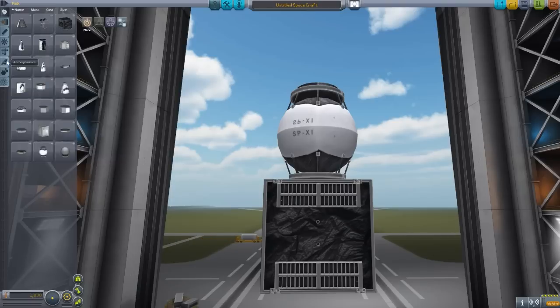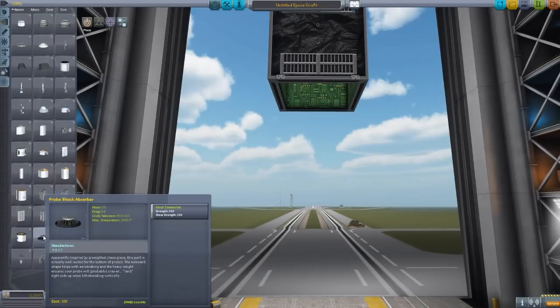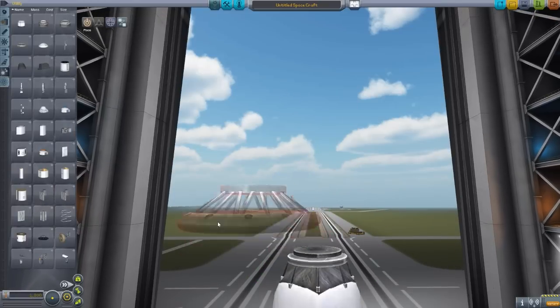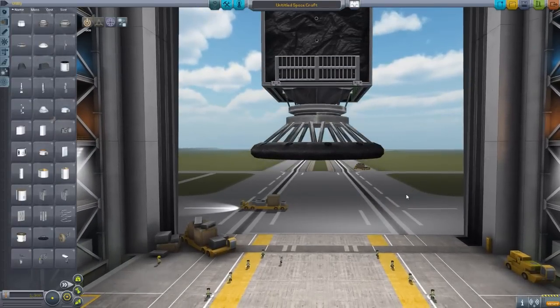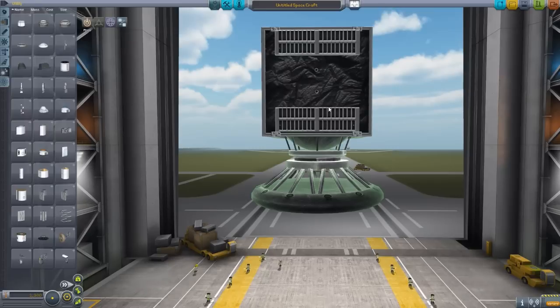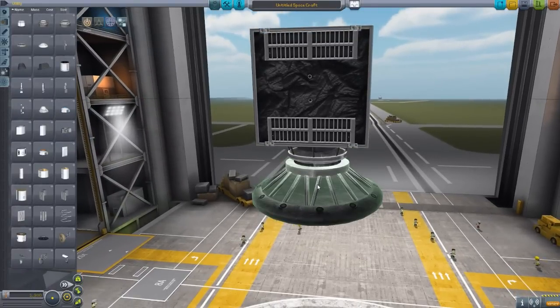After the probe cores, we have in the utility tab the probe shock absorber, which is just a really heavy, high crash tolerance thing to basically make your probe's center of gravity much lower so that it can land more safely. The whole point of this thing is to lower the probe's center of gravity so that it can land straight up and down, and it is also somewhat useful for aero-braking your probe, because it is just a big flat surface there, and with its high crash tolerance it will help your probe stay intact when landing on a planet.